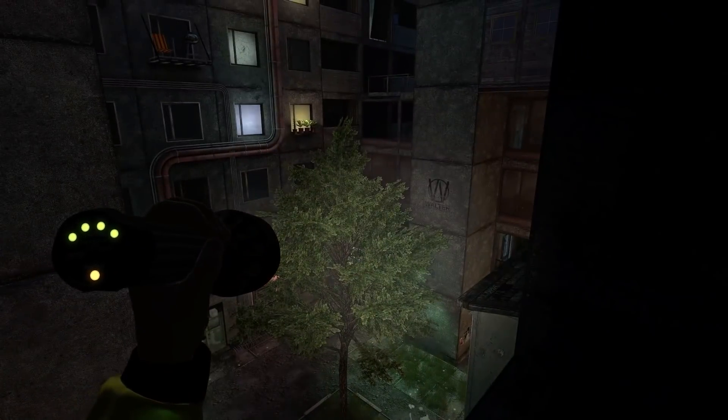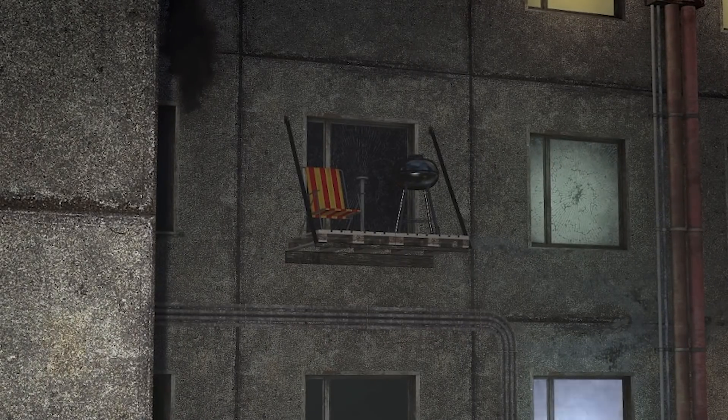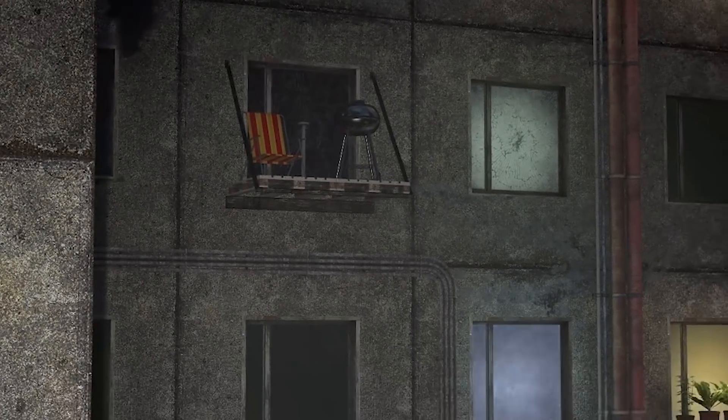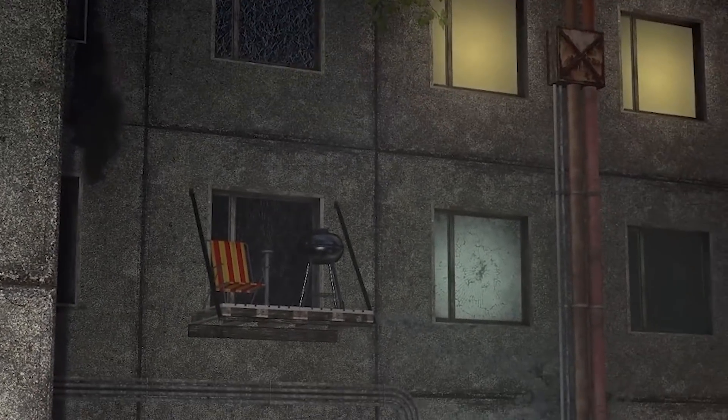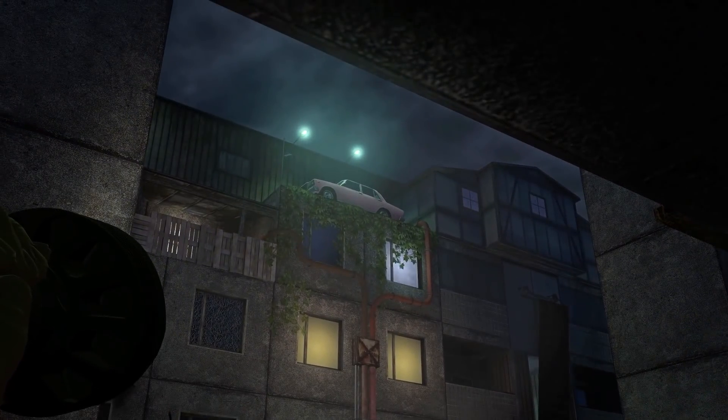All right we're on a balcony. This wasn't the balcony though. Oh my god look at that one - it's like a wooden crate with a barbecue and chair hanging off the wall. That looks sketch. Oh no, over there looks like a drawbridge. What the hell, there's a car up there. What is this place?